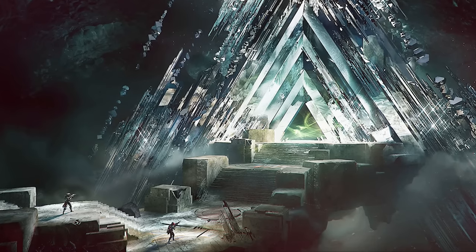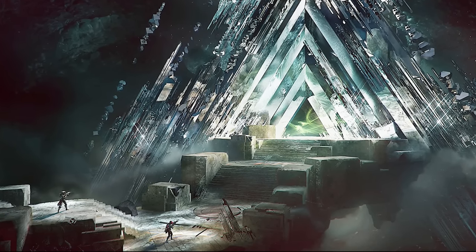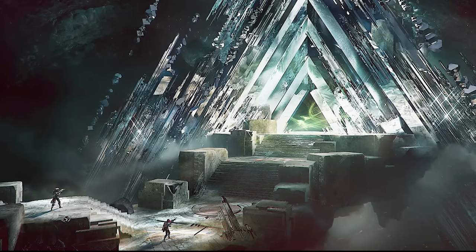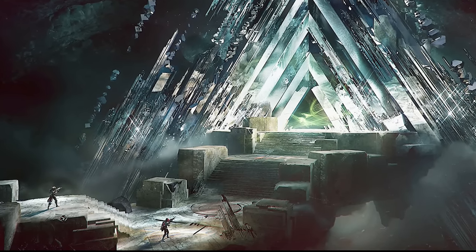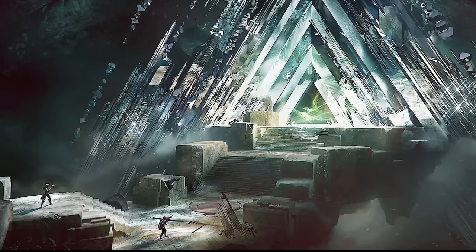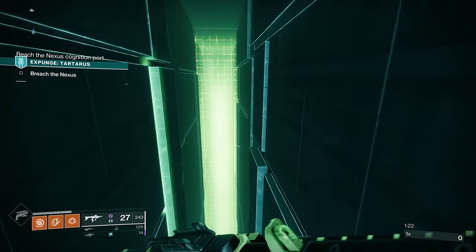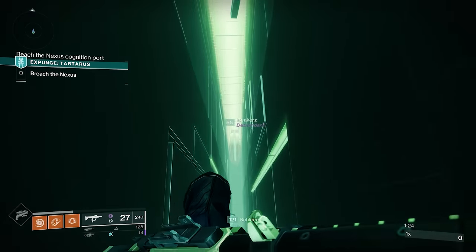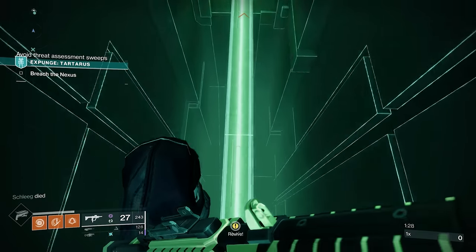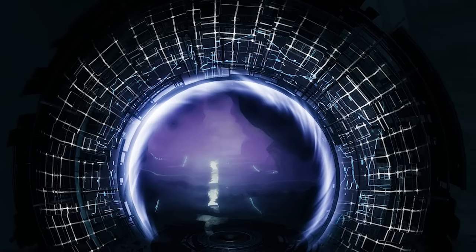The Vault of Glass is essentially a timeless realm that served as a testing ground for the Vex. Here, they would conduct experiments and operations that could potentially influence their goal of achieving convergence — their own final shape. We also know the Vex have their own network and many portals in different locations, so it makes sense that all of these portals connect. But the question is, where is this?